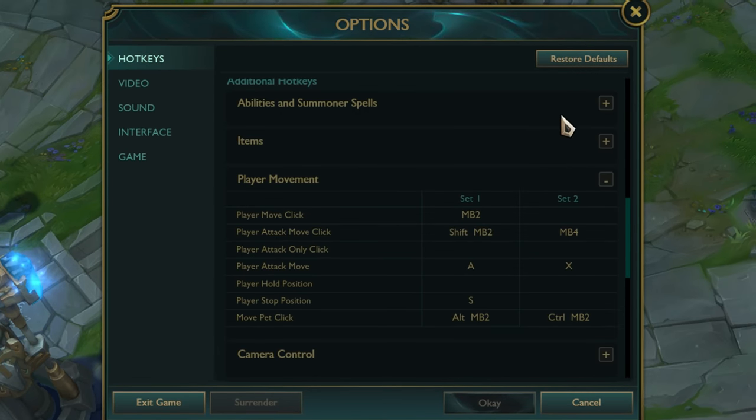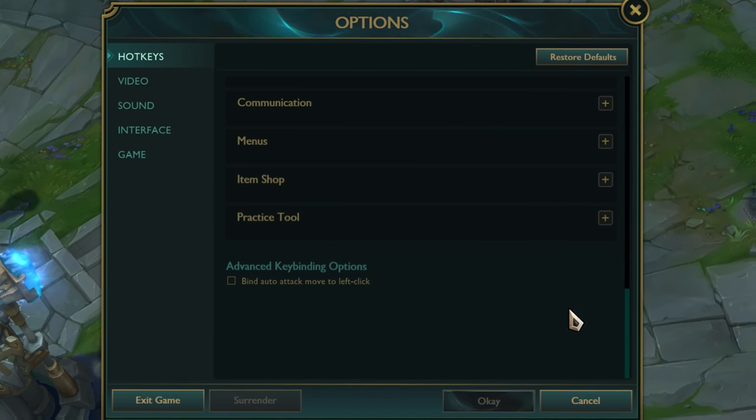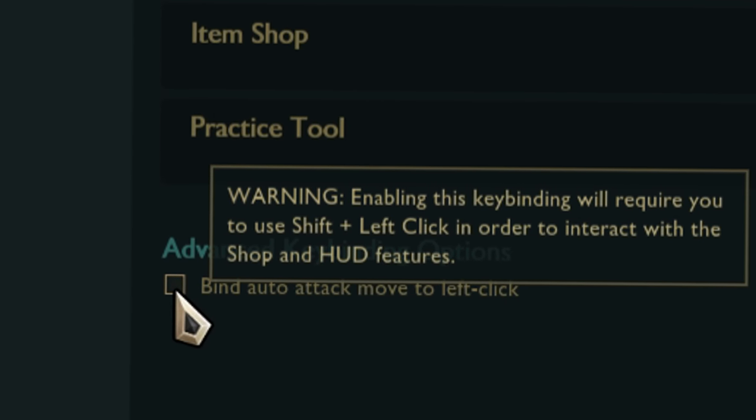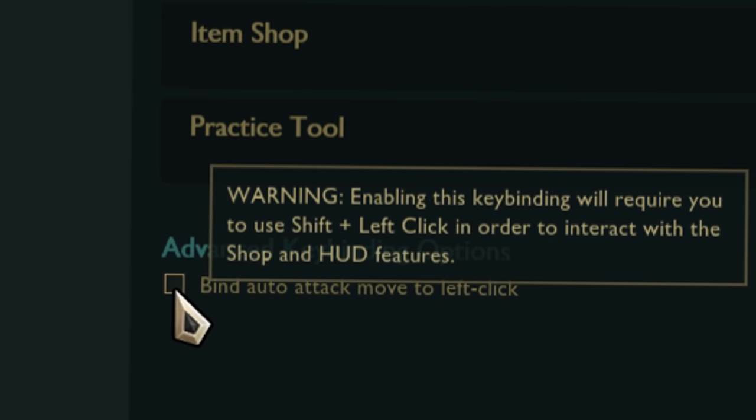If you disable the cursor option, you will attack the closest target to your champion instead. If your mouse doesn't have any extra buttons, you can use the setting 'Attack Move on Left Click,' found all the way down in the hotkeys menu. If you press left click it will have the same effect, but you'll have to use Shift to interact with the map and other menus.